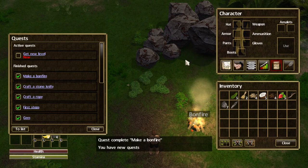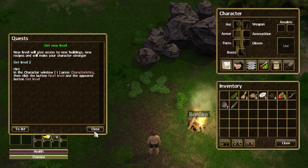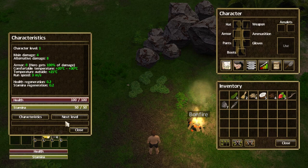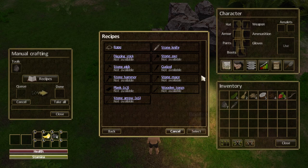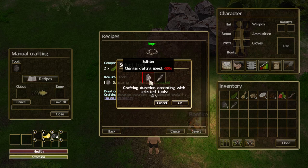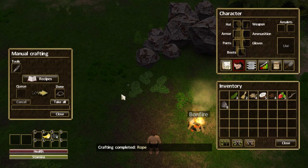Let's take a look at our quest — we get a new level. Every level you move up you get new recipes and it makes your character stronger. Let's go to characteristics and click Next Level. We need one more rope to get that next level, so let's craft ourselves another rope. It crafts a lot faster with the knife — nice.